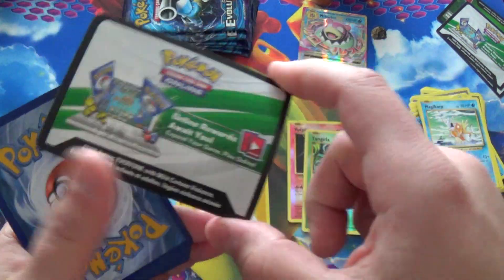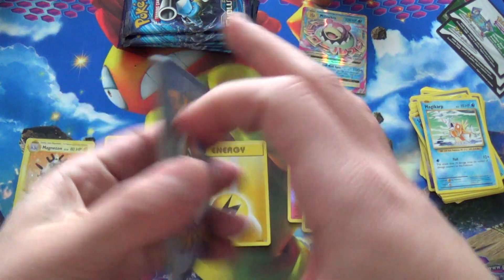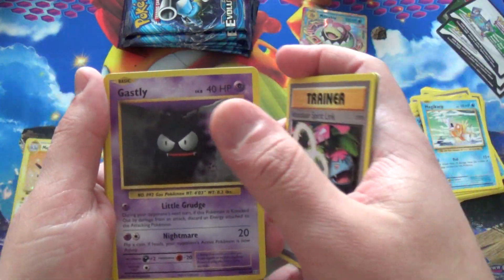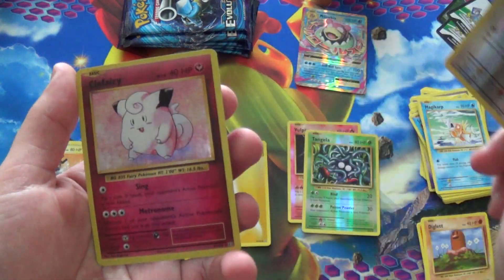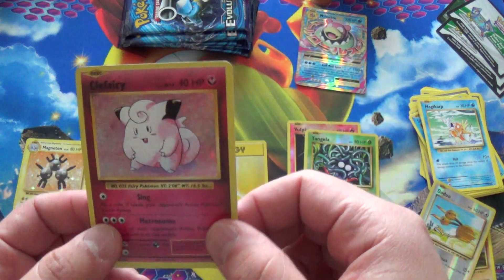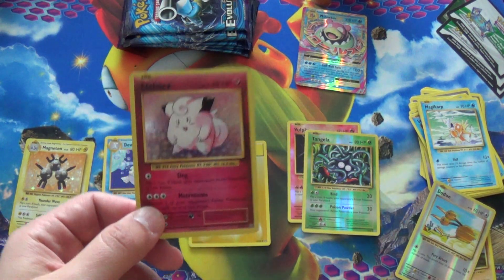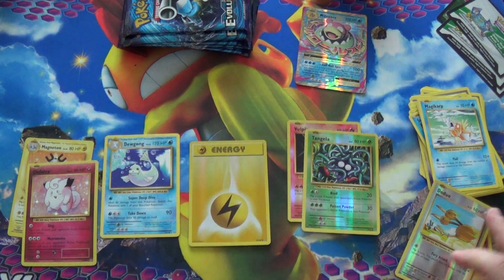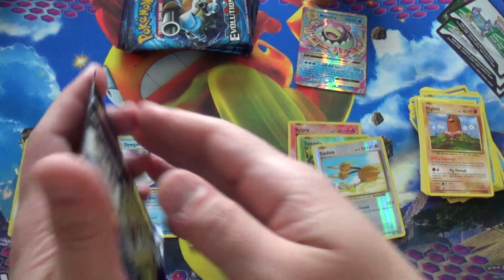We are three for three on EXs and Mega EXs, one uncommon secret rare. Oh my God, three white codes in a row! Art had all the good pulls in this one. Potion, Magmar, and a Venusaur Spirit Link. We got a Ghastly, Magnemite, Seel, Charmander, Diglett, a Reverse Doduo, and a Clefairy Foil. They made Clefairy an actual Fairy type, rather than in the original set where she was colorless. That's just an observation, not a criticism.